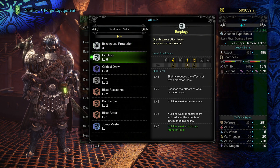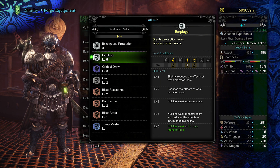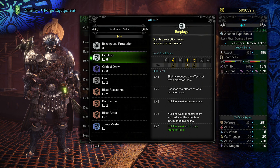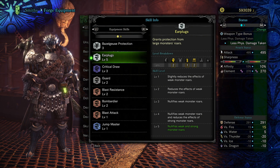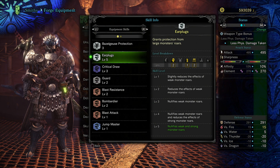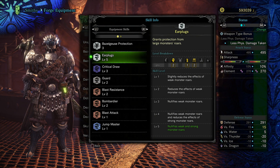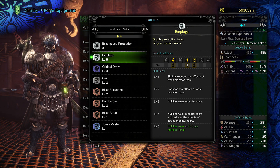Next up we got Earplugs on level 5. I believe this is the greatest skill you can get in the set. Since it's on level 5 it's max level, and that means it will nullify weak and strong monster roars. So no matter what roar they do, your character will not be stunned, staggered, or forced to cover its ears — you know, kind of stuck there. With this level 5, you will no longer have to go through that trouble.